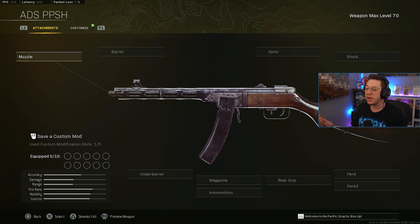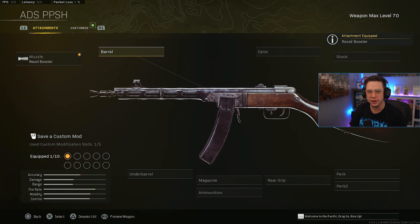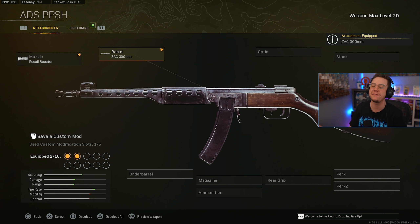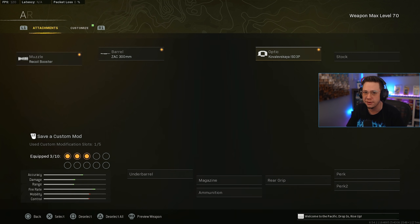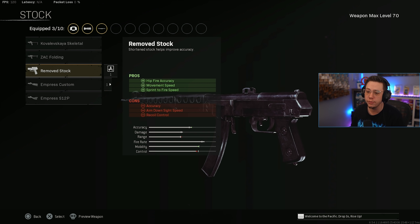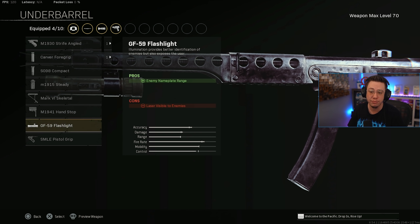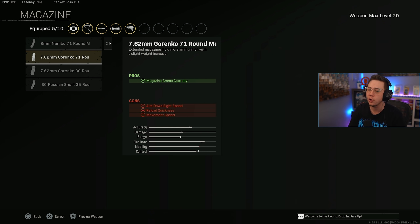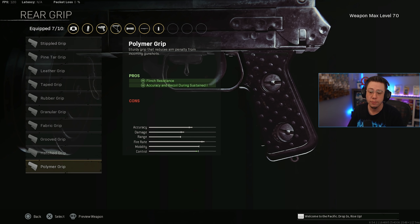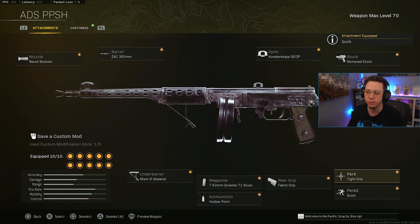For the PPSH, my preferred build is the ADS build — the hip-fire is insane but ADS is more consistent. Go with the Recoil Booster and the 300mm barrel. I really like the ISO 3P iron sight — clean and basic for close range. Run Remove Stock for better sprint-to-fire and movement speed. Skeletal works too for the best ADS since this is an ADS build. Granko 71-round drums, Hollow Point ammo, Polymer or Fabric — both work fine. Tight Grip for control, then Quick or Fully Loaded.